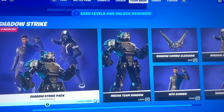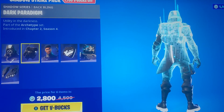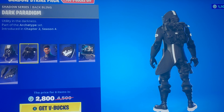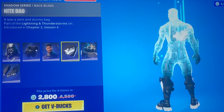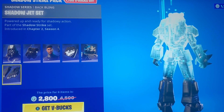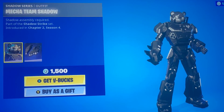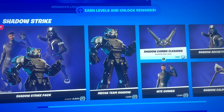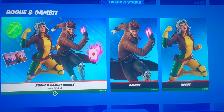We have the Shadow Strike Pack. We have the Shadow Archetype with the Dark Paradigm, the Night Gunner with the Night Bag, and Mecha Team Shadow with the Shadow Jet Set. This whole pack depends on if you really like the Shadow series because these three are obviously part of that. The only bad part is the Shadow Caliper and Shadow Combo Cleavers are separate, which kind of sucks, but otherwise if you're collecting Shadow characters, get them.